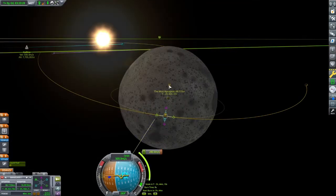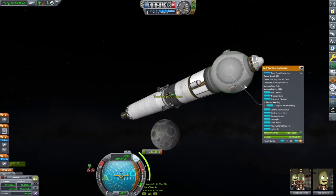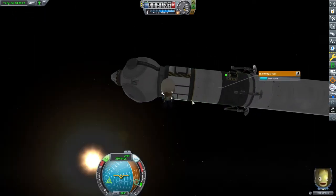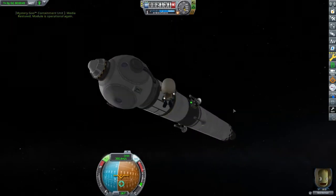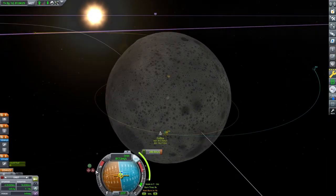At MUN's periapsis, we'll burn retrograde to get into a stable orbit. I ended up splitting the burn into two parts based off of the rocket's stages. The extra orbit ended up being nice just for gathering science, so it was a good thing — a win-win for the mission.